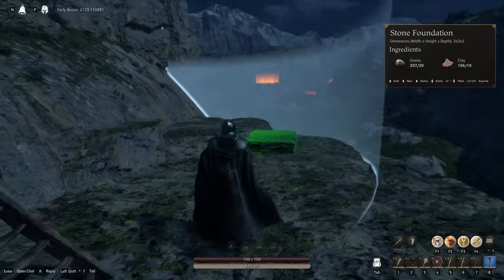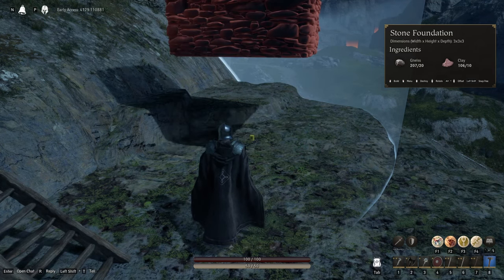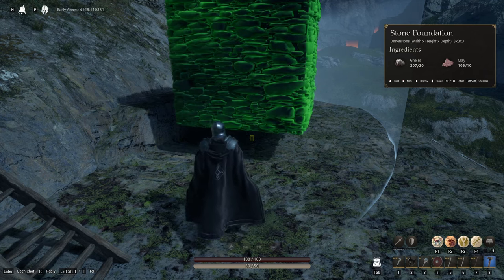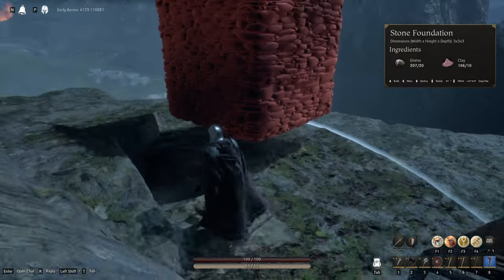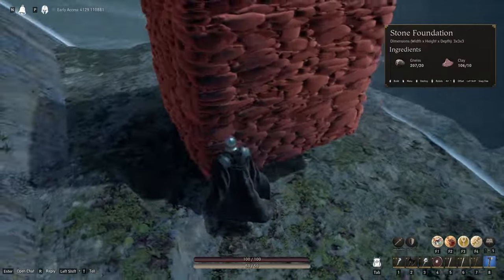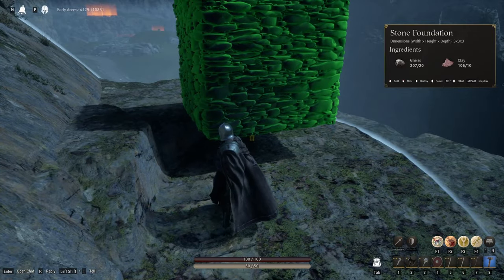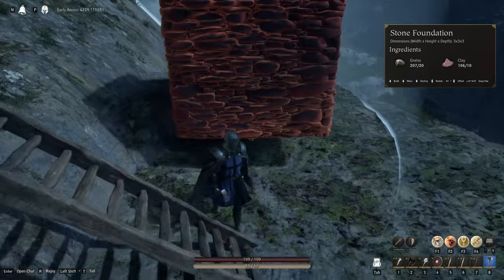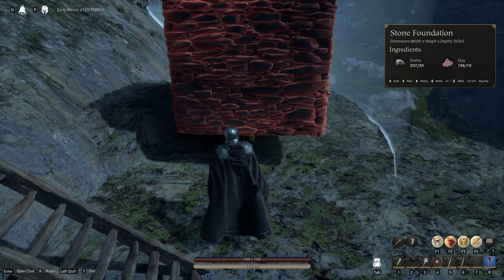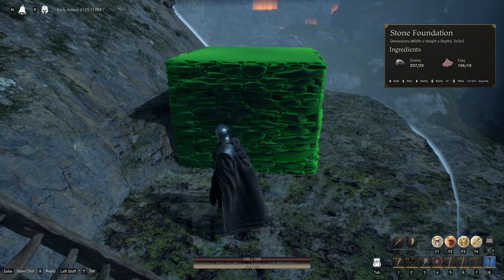You can move pieces around, and if you hold Alt and scroll the mouse wheel, you can rotate them. When a piece turns red, you can't build there; when it's green, you can. It might look like it's floating in the air, but a corner could be resting on a ledge — cliffs count as foundational pieces. If you want to build the tallest buildings possible, find a nice flat cliffside, because those cliff walls count as foundations. Without a cliff, you can only go up about seven floors structurally — the physics just won't let you go higher.